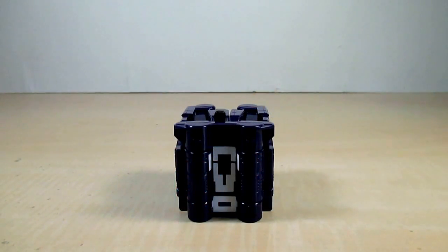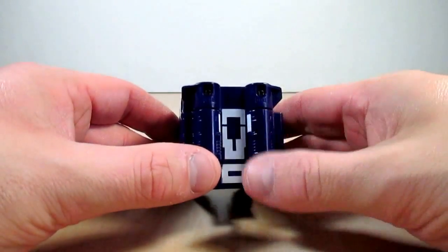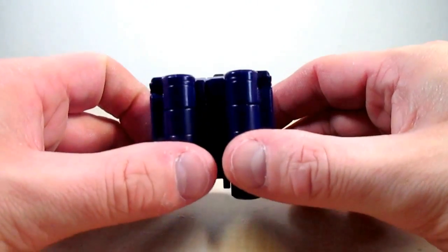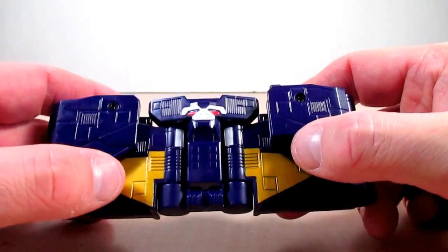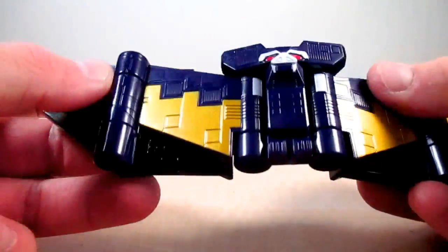Now let's go ahead and transform Cube Kimori from his cube mode to his doubles mode. I will say this — it is very easy, and there is a reason why you are seeing a lot of hinges in his cube mode. We're going to open him up like this, and as you can already see there is the bat, the part of the bat with his face.